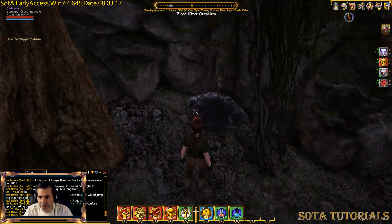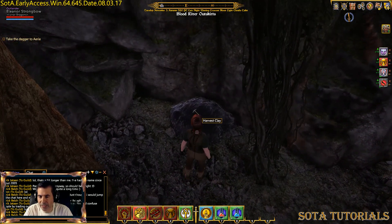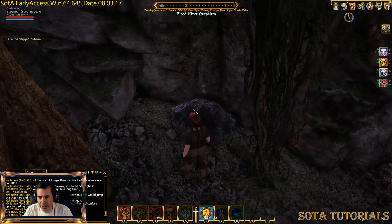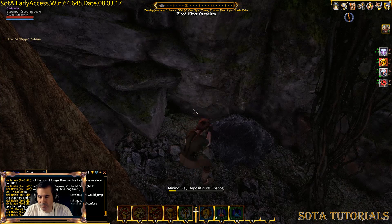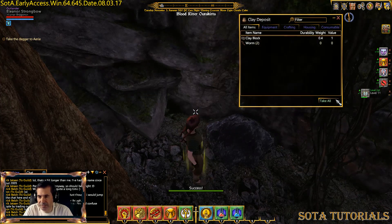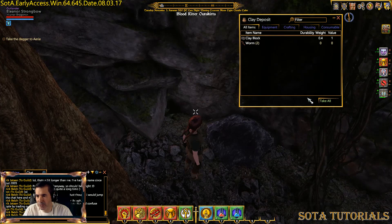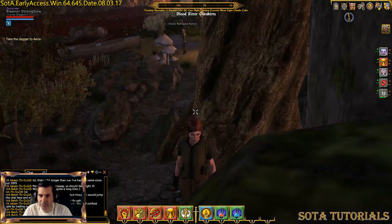If I look over here, this thing is kind of glowing — it's Heavy Clay. It's not ore, but it's clay, so I can hit E on that. It'll bring up my pickaxe. I've got a 97% chance, so I'll pretty much get it — I do see it fail sometimes, but if it fails just do it again. My mining went up to 11. I got a clay block and two worms. I can use the worms for fishing, and clay is used for crafting.